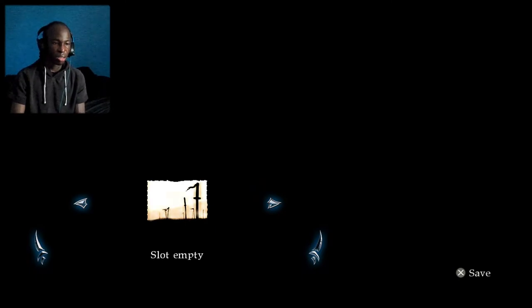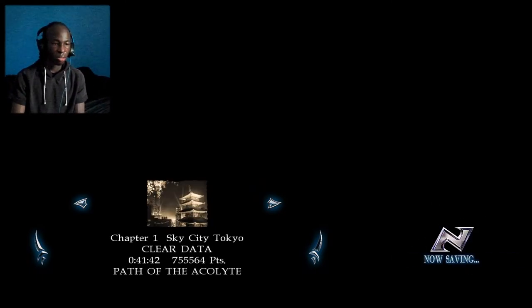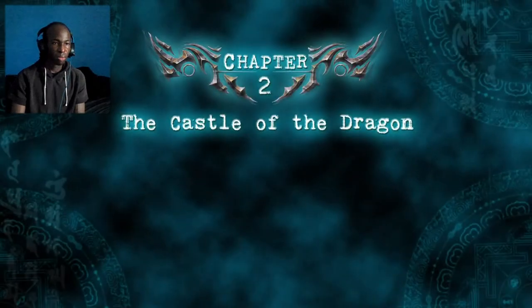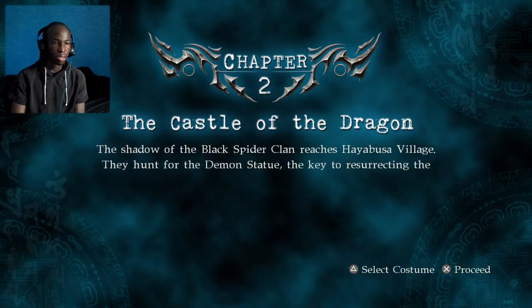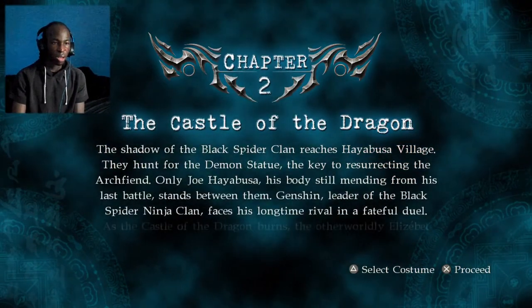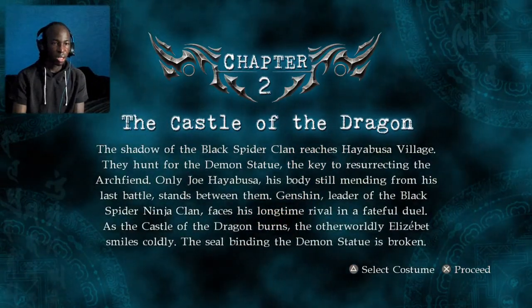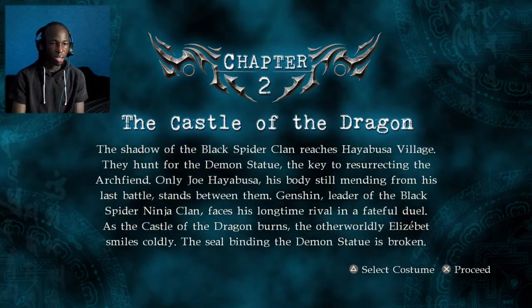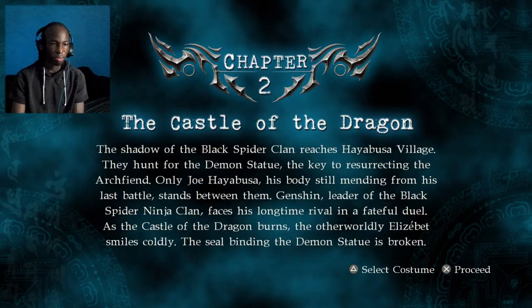Here's the point where you get to save — slot empty. You unlock the chapter challenge, unlock ninja race, and unlock the launch-down attack mentions. So now here's Chapter 2: The Castle of the Dragon. Alright, I'm going to start right here. This is the end of part 1 playing Ninja Gaiden Sigma 2, and that's the end of it.